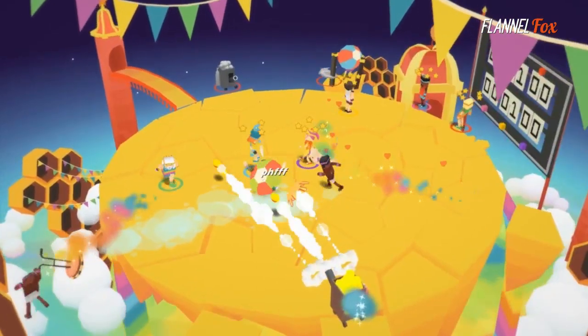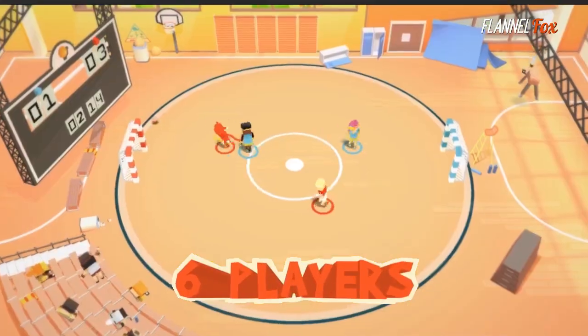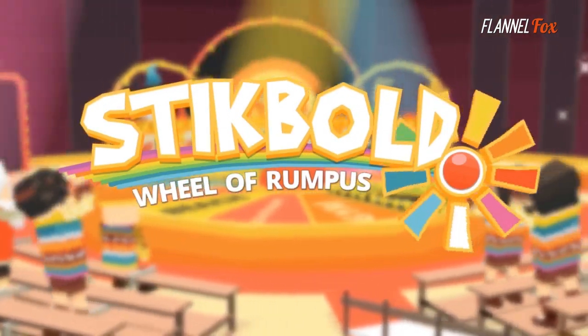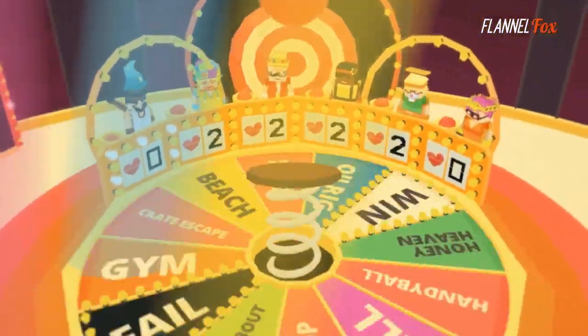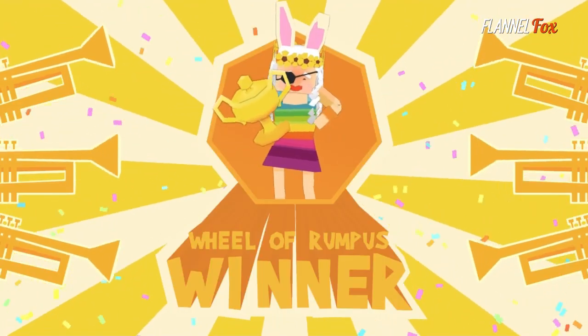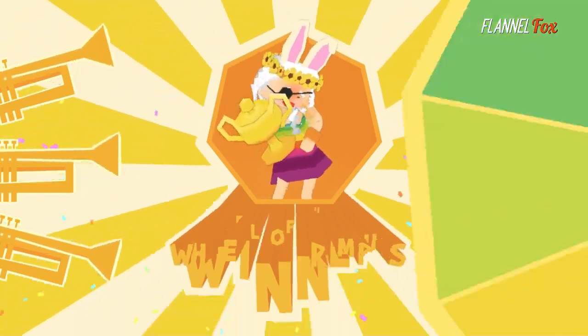The Deluxe Edition on Nintendo Switch comes with some great new updates, allowing more co-op players — instead of four, you can play with six. They've also added a kooky new mode called Wheel of Rumpus. Inspired by 70s television game shows, each player spins the wheel, landing on a different challenge, with the winner getting to customize their character with some great swag after each match.